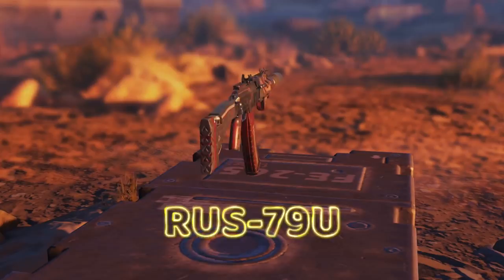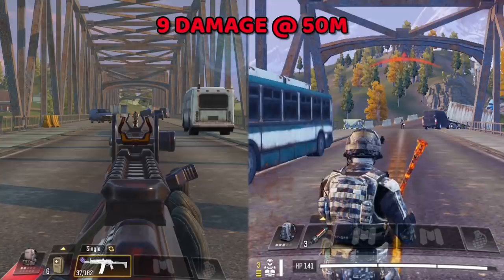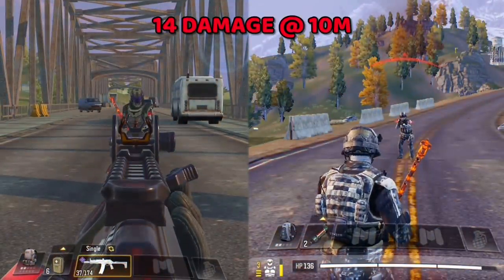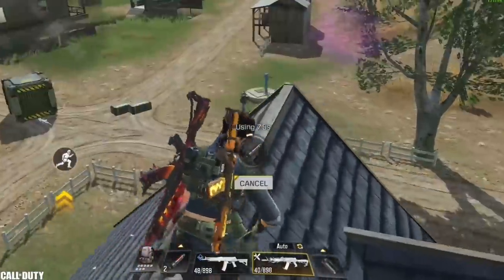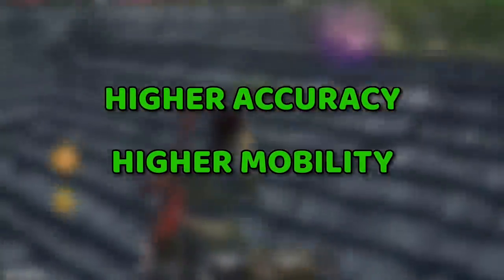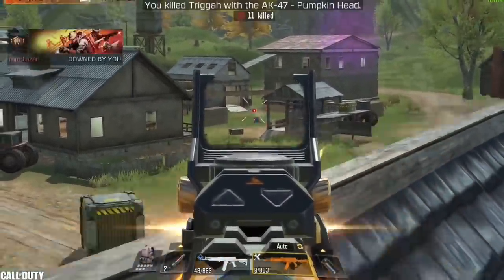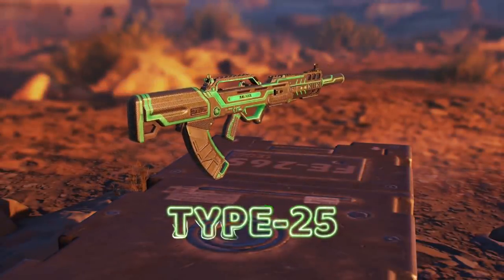In number 8 we have the Ras 79u. With a fire rate of 792 rounds per minute and a maximum damage of 9 at 50 meters range, and 14 damage at 10 meters range, this gun proves to be a solid choice for yet another season. Even though it has a higher killing time compared to the Val, in return you get much higher accuracy, higher mobility, and much easier recoil control. I highly recommend using the purple version of this gun.